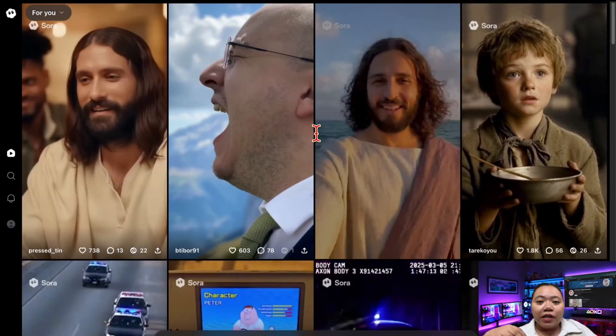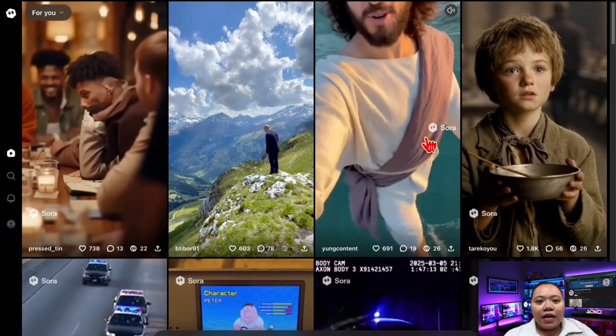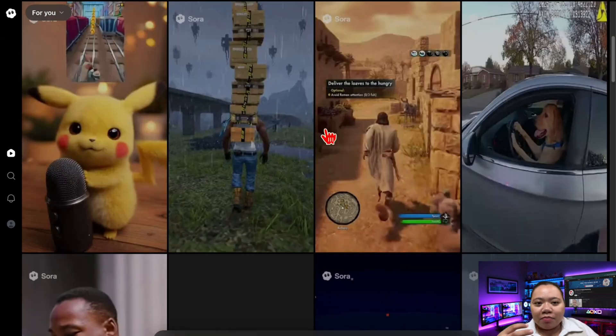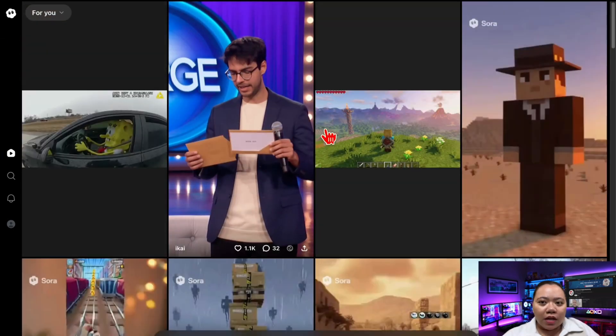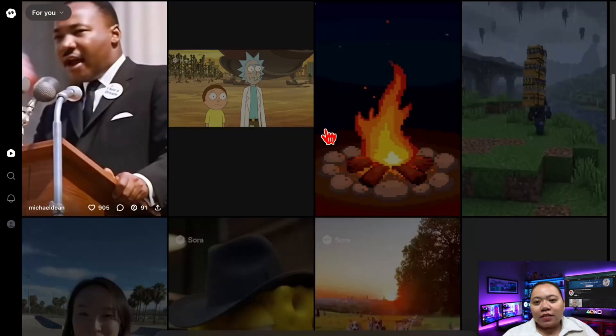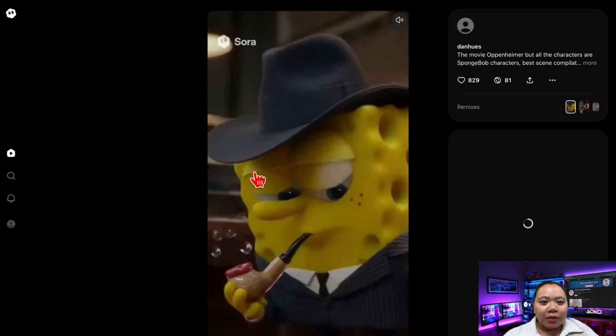So let's say you're in — what does Sora 2 actually look like? The feed is wild. It's full of AI-generated memes, mashups, and cameos. Sam Altman, Pikachu, Spongebob, Jesus livestreaming himself — you name it, people are generating it. And honestly, it feels like a mix between TikTok and a giant AI playground.